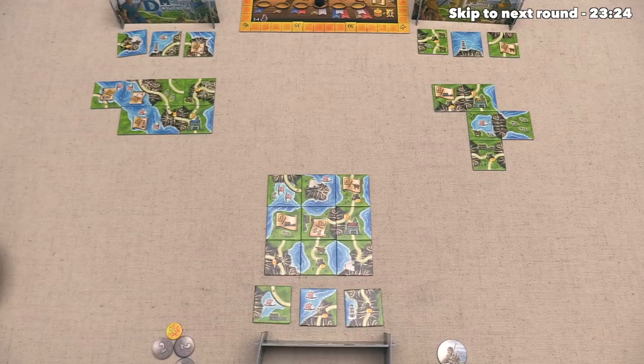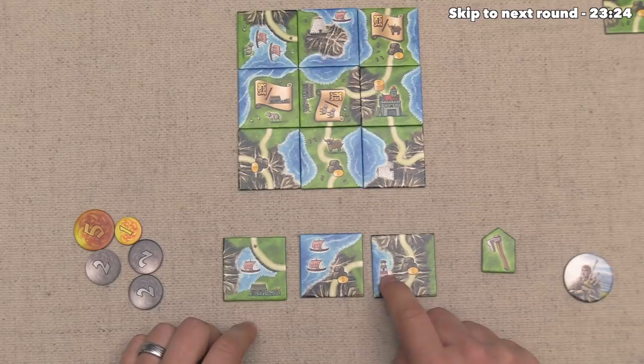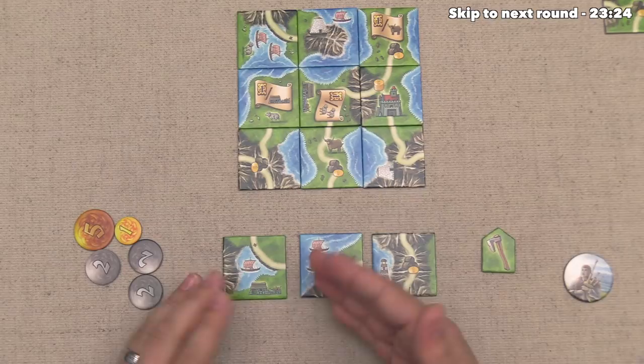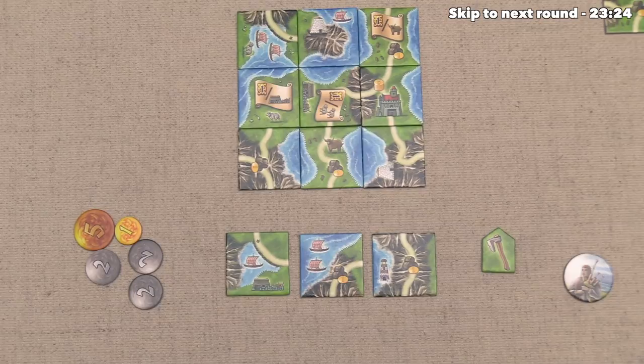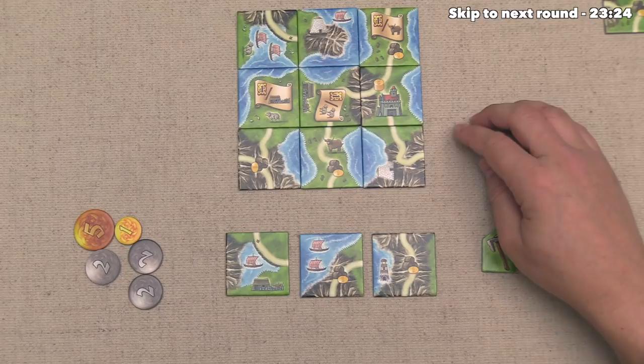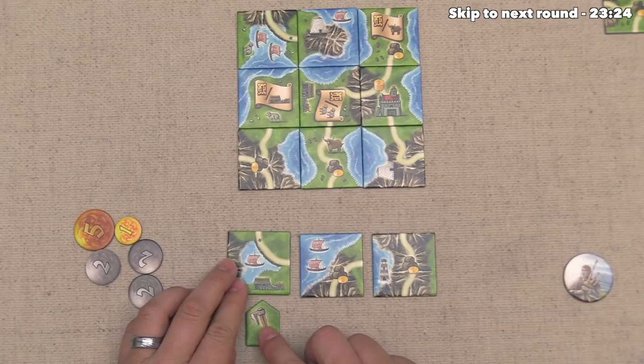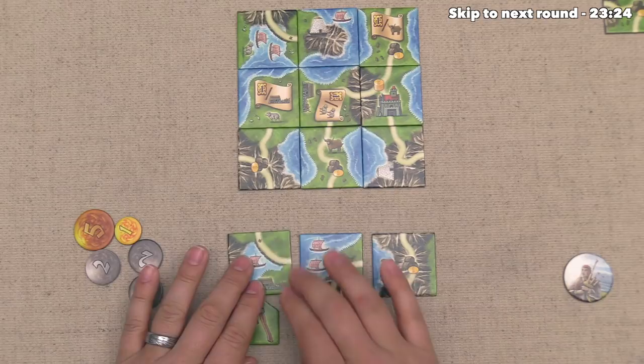Now, we have some interesting tiles here considering we are going to be scoring boats one more time in the game, we have a lighthouse, and we have one farm. Now, the blue player does want a farm, although we also would not mind having a farm out here because we get one point at the end of the game for every farm in our territories. In addition to that, you need a farm to make the set of the lighthouse, brock, and farm, so the blue player currently doesn't actually have any of those things, so they might be pretty motivated to take this if it's still out here. We could potentially make some money on it, or we could just deny the blue player points by discarding this tile so they don't even have the option. Now, we do win if we have the most points, so I think let's be a little bit mean and get rid of this tile.